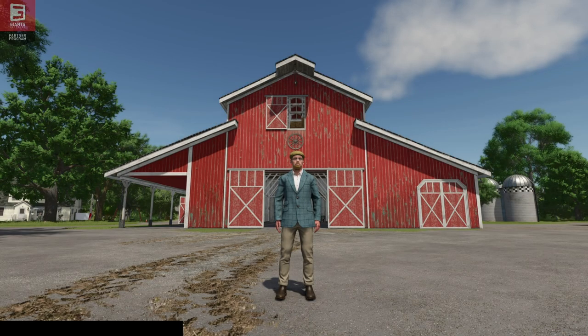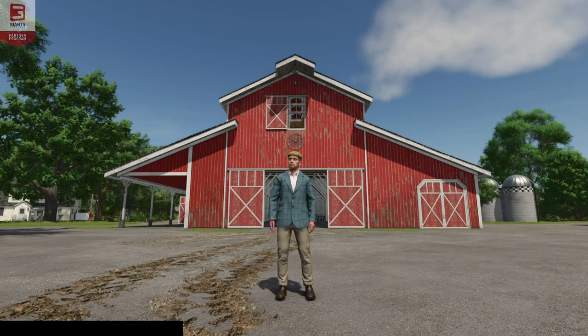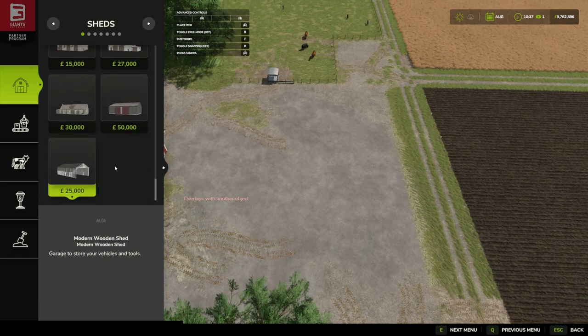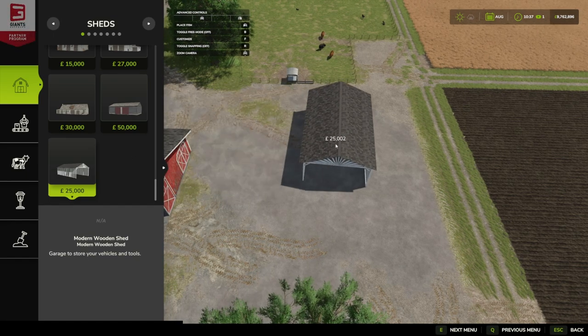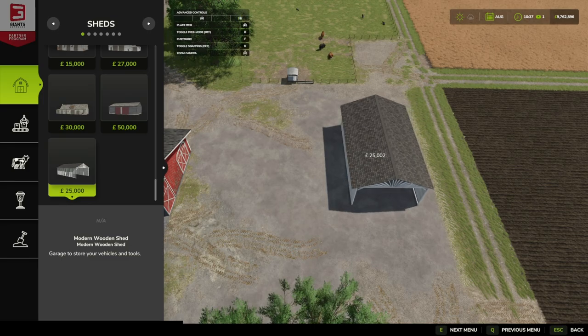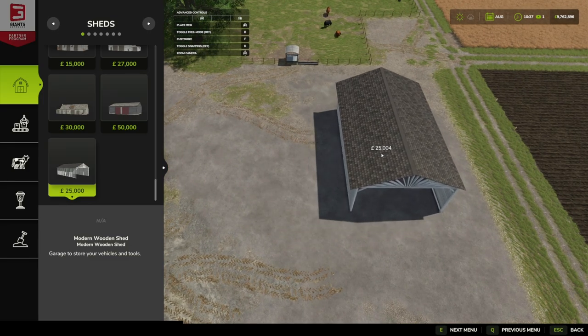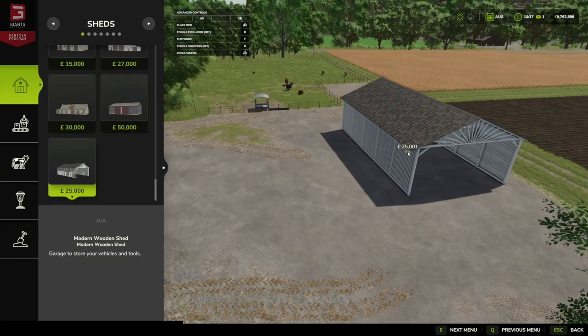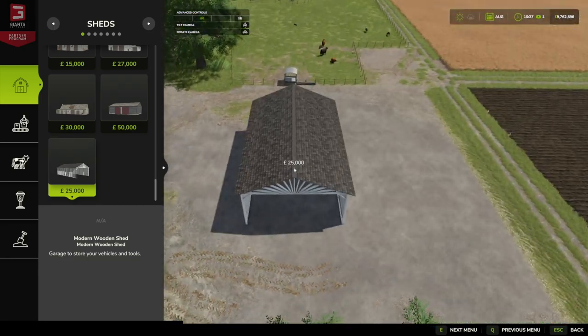Hello and welcome to this first look mod video. Today we're going to be looking at the modern wooden shed by Patty. Let's jump in and have a look. So in construction under sheds, if we go to the bottom you'll see we have our modern wooden shed. It costs 25 grand and has a maintenance cost of one dollar. If we pull it out you can see it's quite a nice size — after seeing the picture on the mod hub page I wasn't expecting it to be quite as big as that.